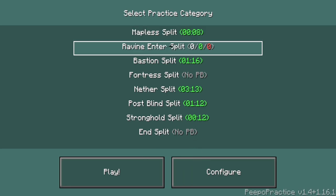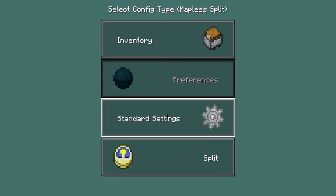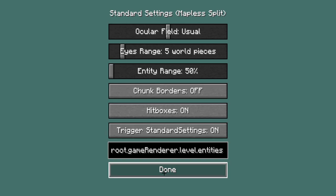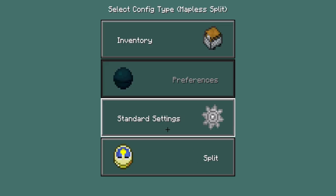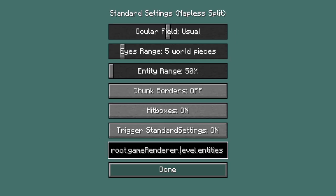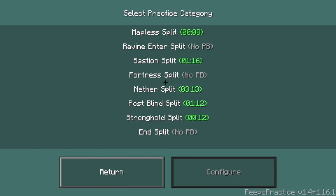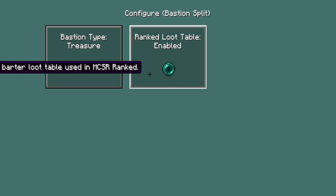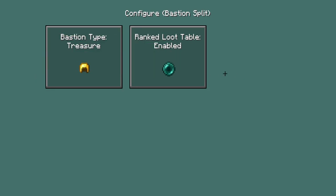I'm going to go through some of the configuration settings in case they trip you up. From here you have standard settings, and you can customize these according to what you want when you enter one of the practice modes. You can also choose your pie chart right here. For some cases you will have preferences to choose your bastion types and loot tables.